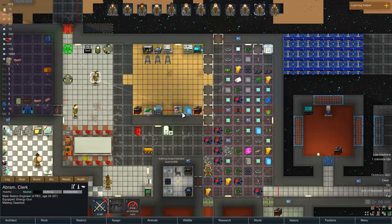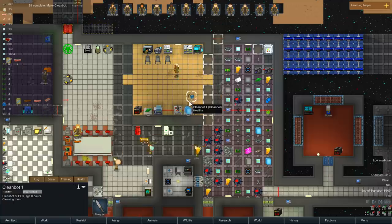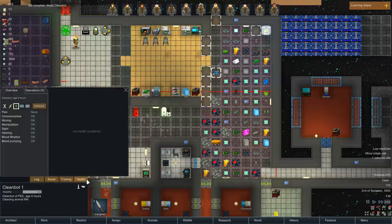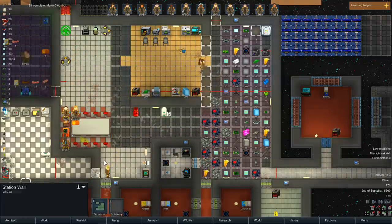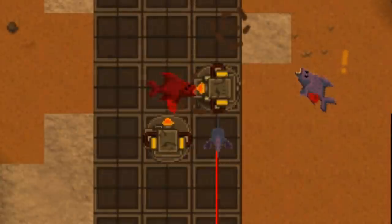Meanwhile, inside of the station, we had engineering set up. We refined ores into sheets, we turned those sheets into things, and then we built machines. To actually build the machines, however, we needed a circuit board. We also made a mule, a cleaner bot, and a body for a cyborg, but we still needed a brain for that thing. Also, one of the cleaner bots got eaten by Space Carp.